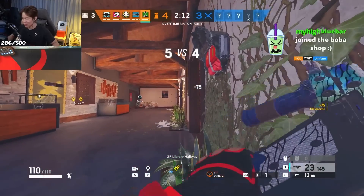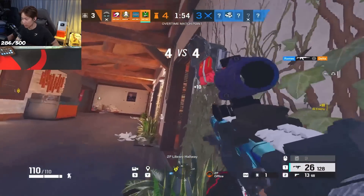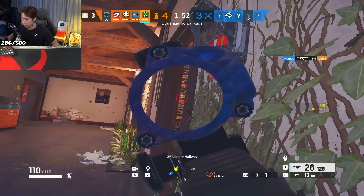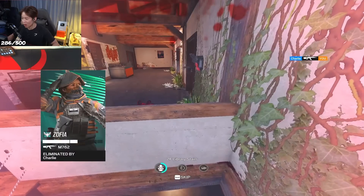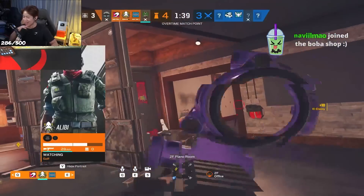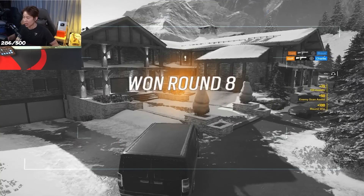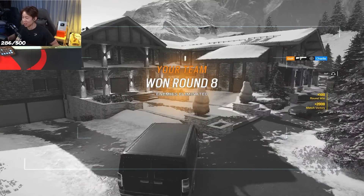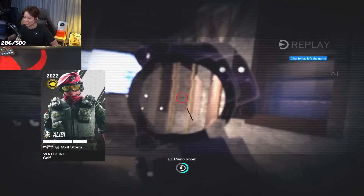That dude's trying to crouch walk, bro. I think one hopped in library. Zofia is broken, bro. I literally got stunned point blank and it did nothing to me. Oh, he knew. I was really hoping the stun wouldn't do much. She's hopped in. Nice. Good job. Yes sir. Just better. GG. Just better.